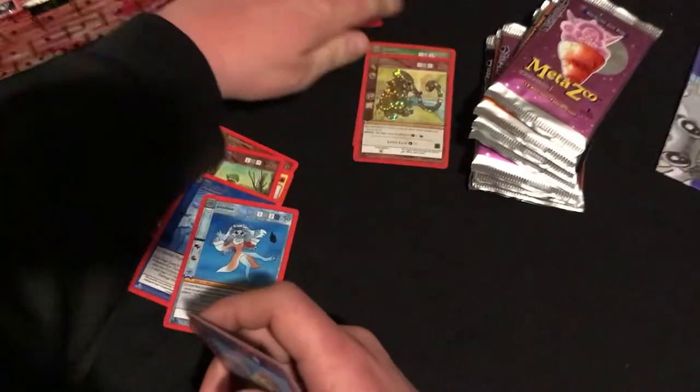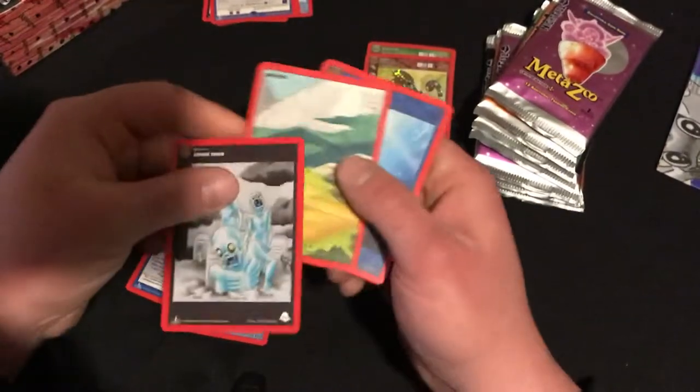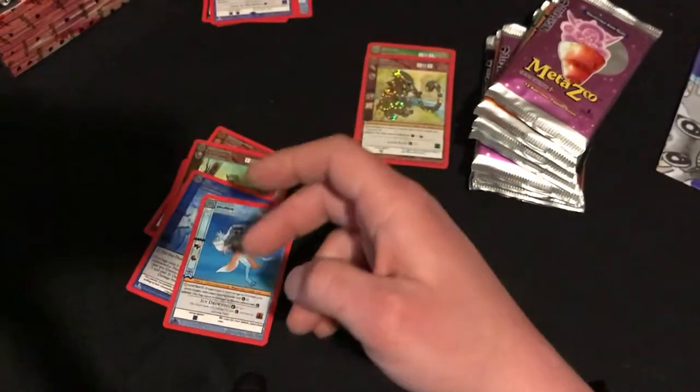And a Reverse Foil Tuttle Bottoms Monster. So we're not really getting the good hits. Then we have a non-holo Oklahoma Octopus, pretty sweet. And of course we have our Tokens and stuff.